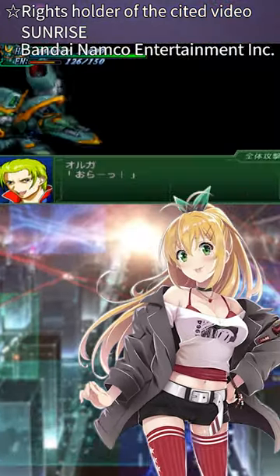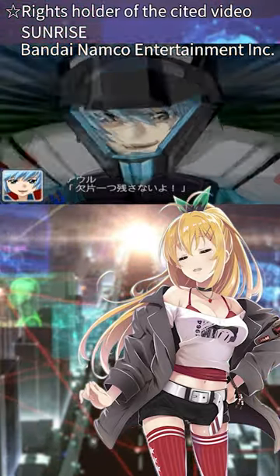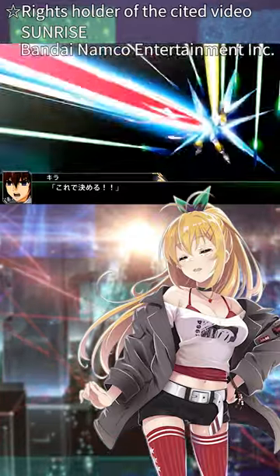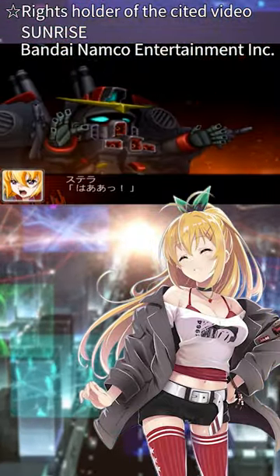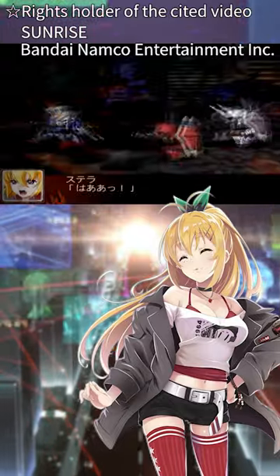Elements from this design were later adopted in the Calamity Gundam that appears in the latter half of the series. Furthermore, they were also incorporated into the Abyss Gundam and Strike Freedom Gundam featured in the sequels. The Destroyer Gundam is equipped with it as well. The roots of these designs actually lie in such unused materials.